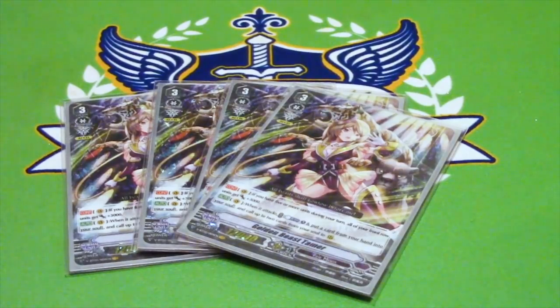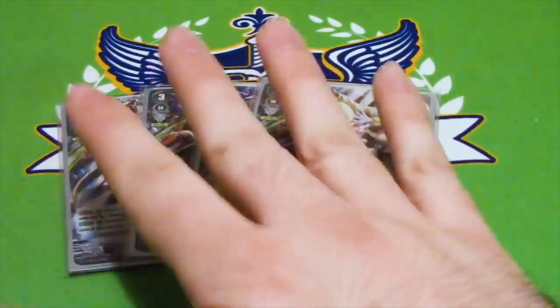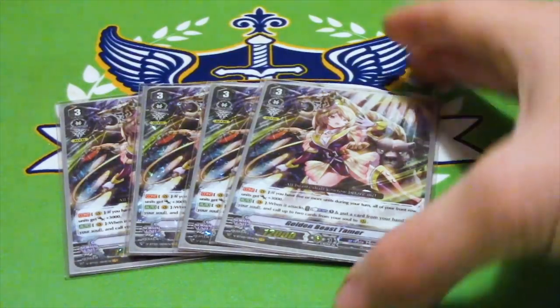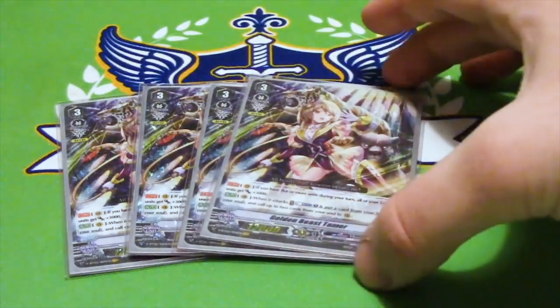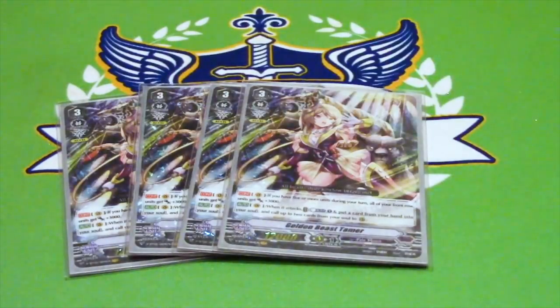The other skill is when she attacks: you Counterblast 1, put a card from your hand into your soul, and call up to 2 things from your soul to Rearguard Circle. This is how you do most of your multi-attacks — it's the Vanguard you want to be on. I found that you typically can kill when you ride your second grade 3 and get a second Excel circle, because then you can do lots of wacky things. Pale Moon is an Excel deck that behaves like an Excel deck, and it does it pretty well.